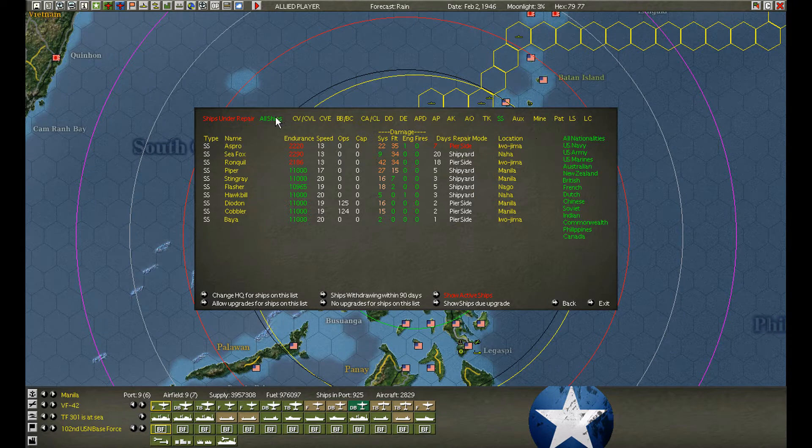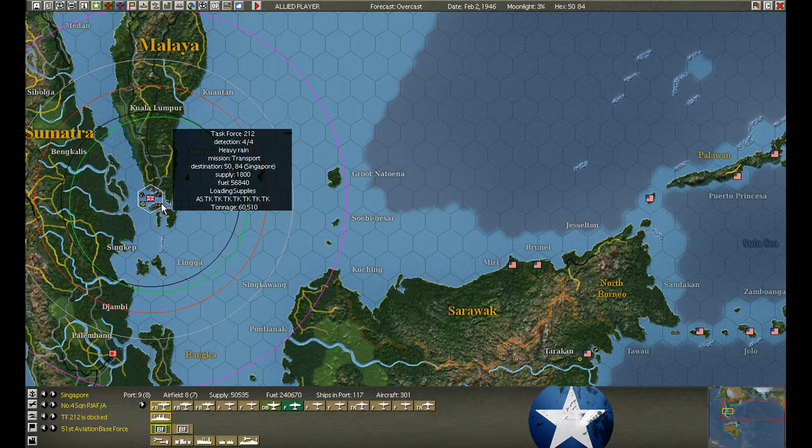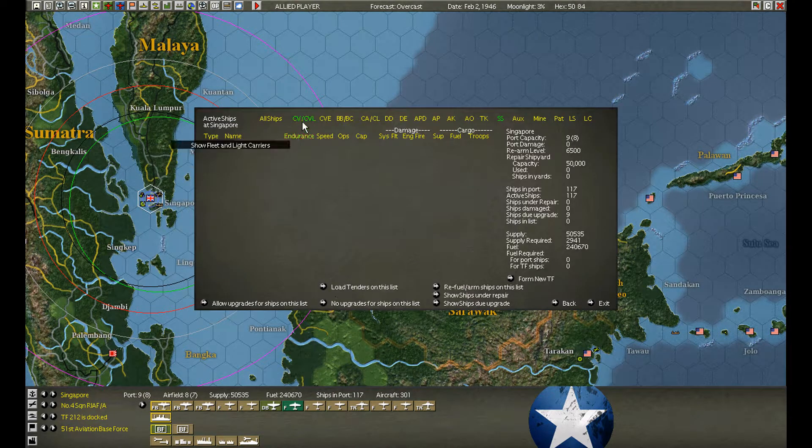The first order of business should have been to take the ships under repair and turn off the upgrades, since a few of them started their refit. At Singapore, we have more reinforcements. The tankers are loading at 71% in one day — not bad at all. We should probably be able to sail today.